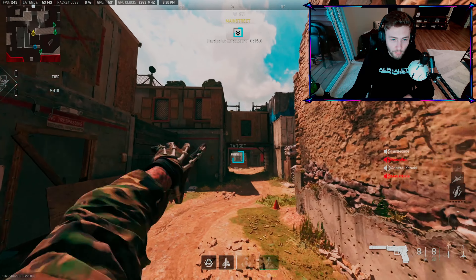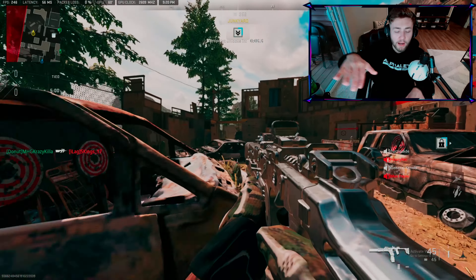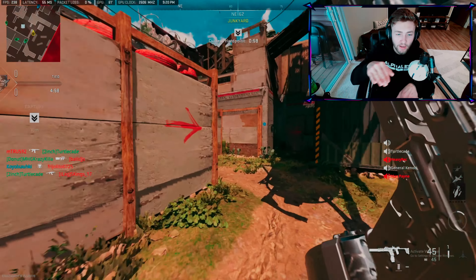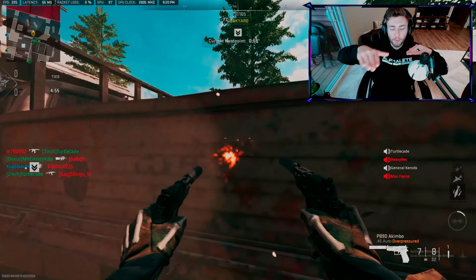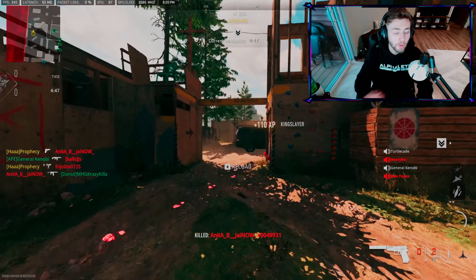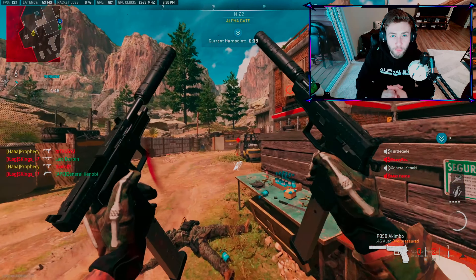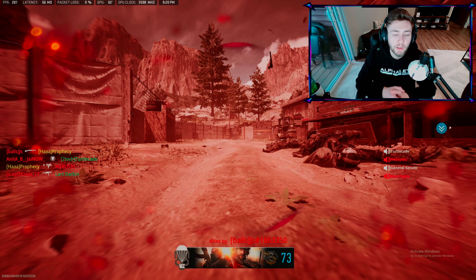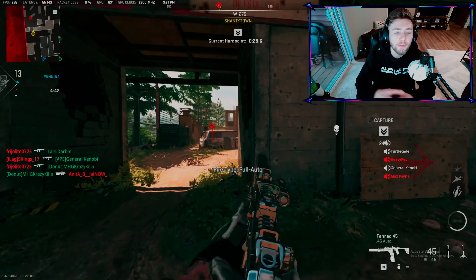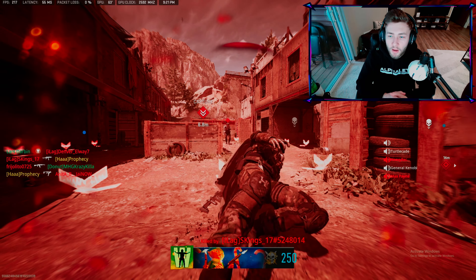The only time your crosshair should point at the ground is when you have the high ground and need to choose a height to ADS at. When you have the high ground it's nice, but crosshair placement becomes harder because you have to choose your angle. When everything is flat, just keep your crosshair at the same level and move left and right. Crosshair placement can probably help you 50% more than you currently are if you're doing it poorly. Learn the map to know where people are coming from, and I'll cover some correlating points later.